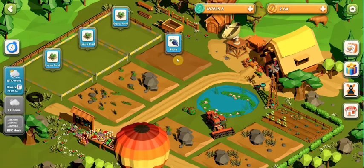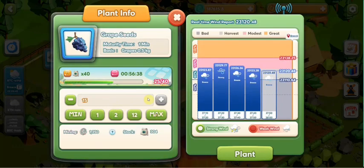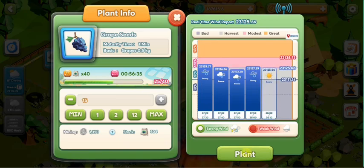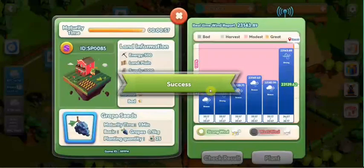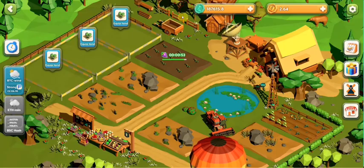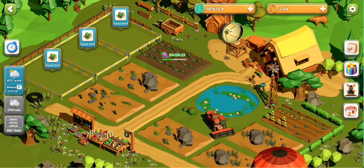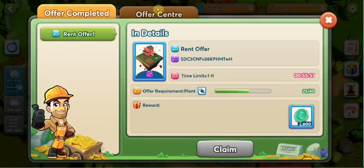We need to continue to plant. What I have left is 15 grapeseed more. I will ensure the strong wind also. To follow my task, just click in the offer center. Then you can see that I already finished planting 25 grapeseed.